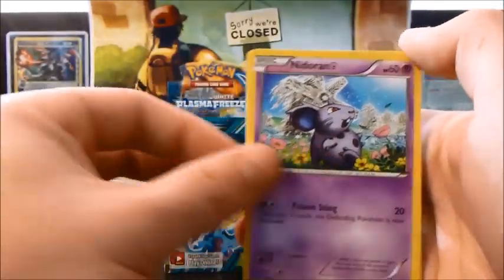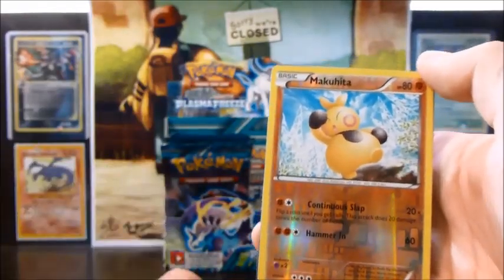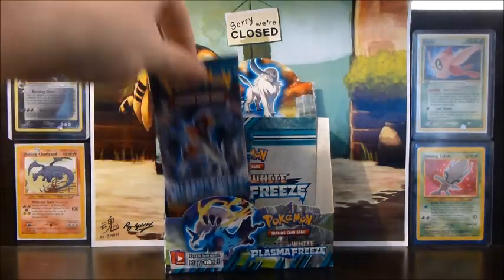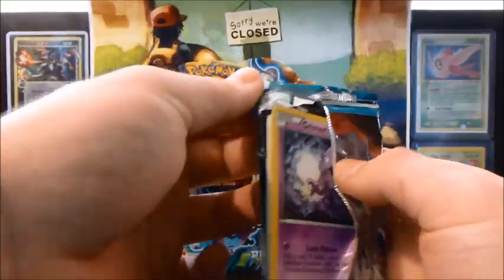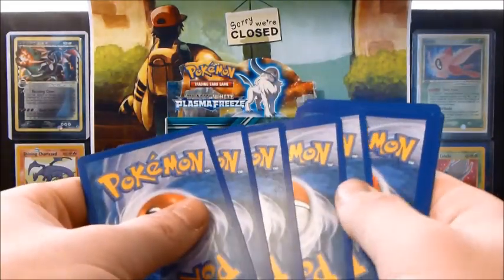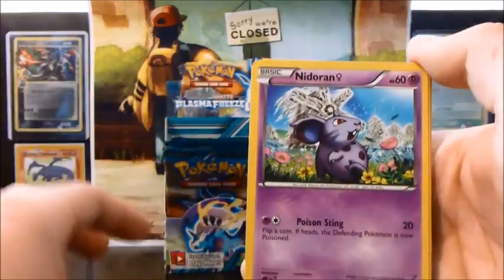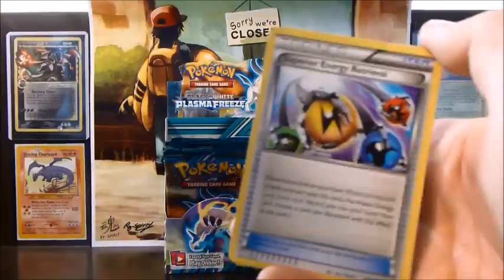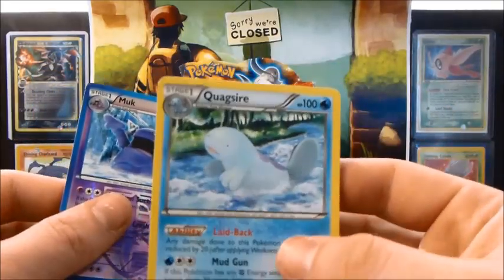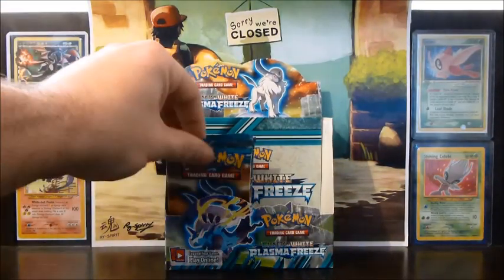Alrighty, so we have a Tympole, Nidoran Female, Primeape, Horsea, Dino, Bisharp, Noctowl, Palpitoad, a Makuhita Reverse, and a Bisharp Rare. Then: Grimer, Nidoran, Tympole, Dino, Vanillite, Team Plasma Badge, Superior Energy Retrieval, Exeggcute, Muk, and another Quagsire — so that's a double for the box. I'm not a fan of rare doubles; I can imagine no one is.